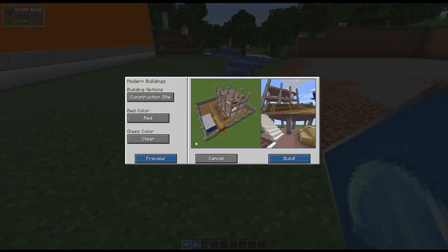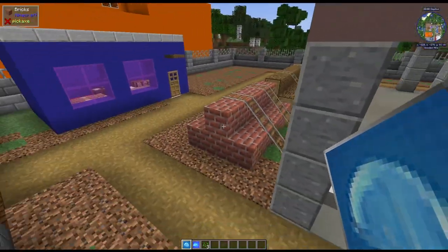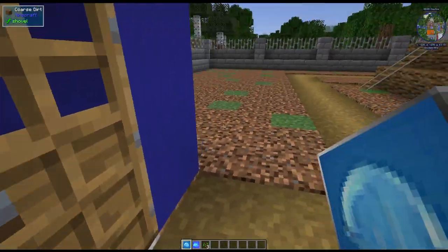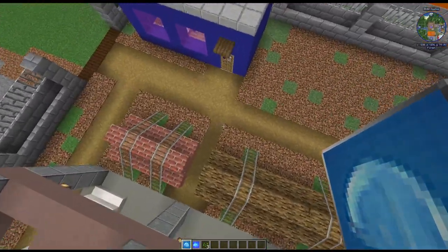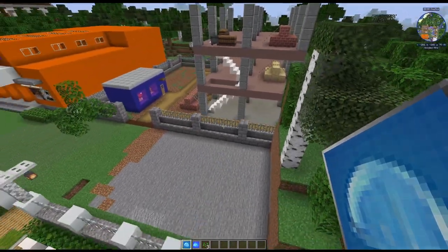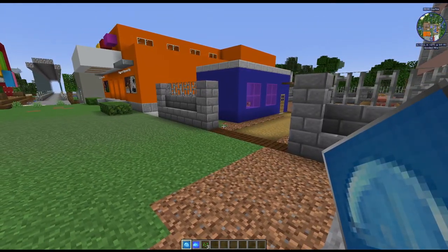Next up we have the construction site. You can choose the bed color and the glass color. It looks like a construction site, complete with an office where you can actually sleep and have a little bit of storage. Of course it has a little bit of supplies if you want to take them. This would make a great area to set up a town — all these different buildings combined you could set up some really cool stuff.